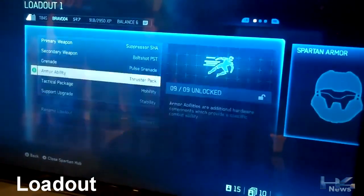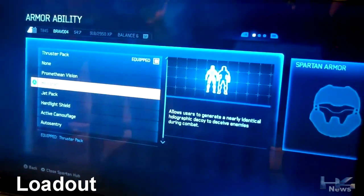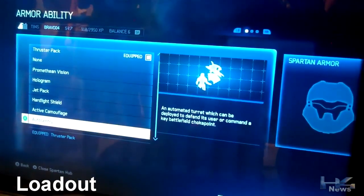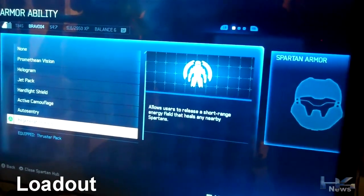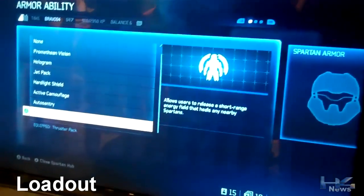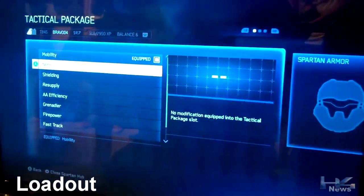Grenades: pulse grenade — it sounds like the new Promethean grenades. Armor ability: thruster pack — you can choose none, I don't know why you'd want to do that. Promethean vision, hologram, jet pack, oh my god, active camouflage — we haven't seen that before — auto sentry, haven't seen that, regeneration field. Let's go with that to start.